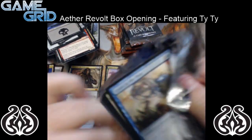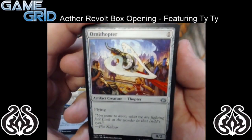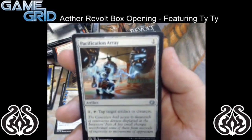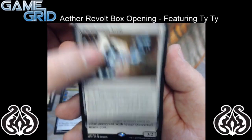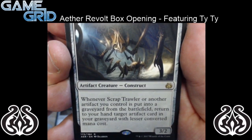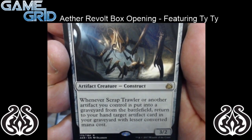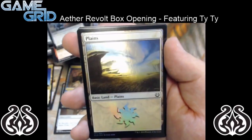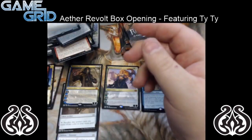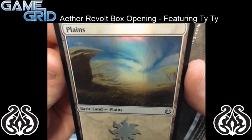We're going down to our 8th to last pack. We're going to go ahead and skip through the commons again. Ornithopter — obviously a reprint. And then we have Gifted Aetherborn and Pacification Ray again — a really strong limited card. And for our rare, we have Scrap Trawler — it's a 3 mana 3/2. Whenever Scrap Trawler or another artifact you control is put into the graveyard from the battlefield, return to your hand target artifact card in your graveyard with lesser converted mana cost. It's a pretty sweet card. And we've got a Foiled Plains — pretty beautiful art actually. Looks awesome.